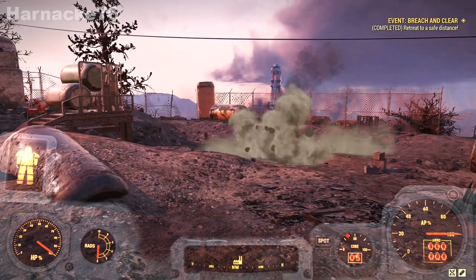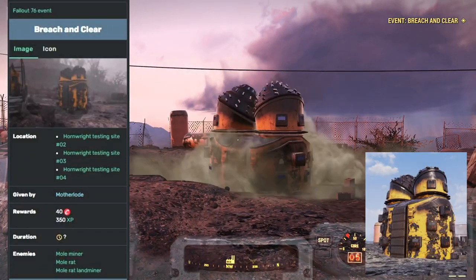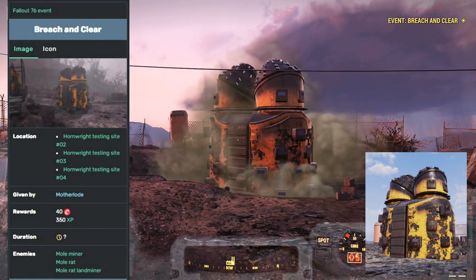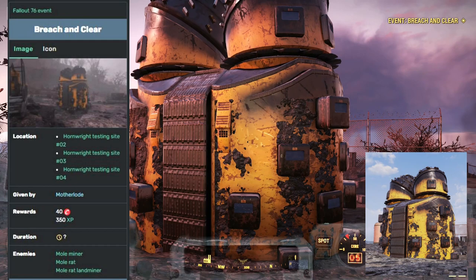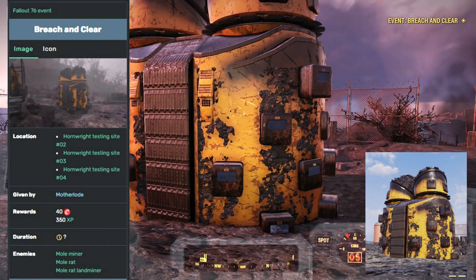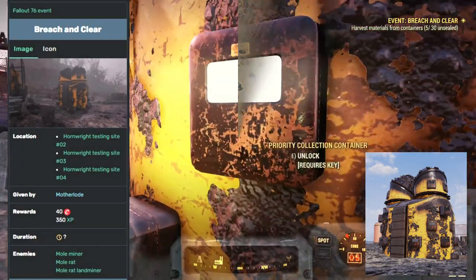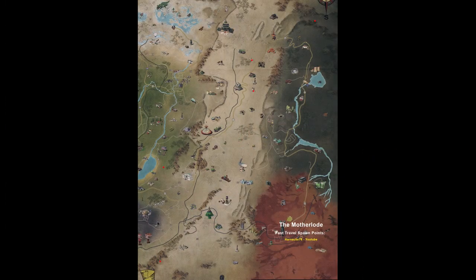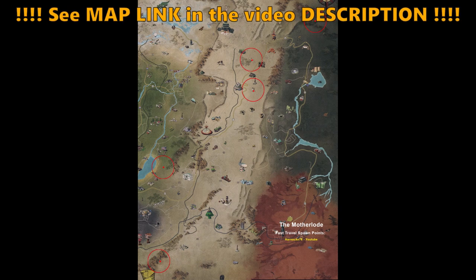The second way is to do the event Breach and Clear which happens in the Ash Heap region. During that quest a vehicle that looks suspiciously like the Motherlode but with a couple of differences pops out of the ground, and you have to empty containers attached to its body which have minerals and things in them before it goes back underground again. The third way you can encounter the Motherlode is to go to one of five spawn points across the map where it will come out of the ground and you can use it to fast travel.